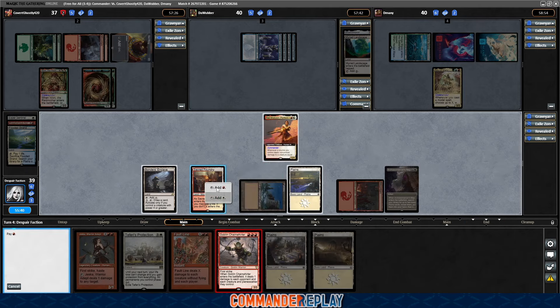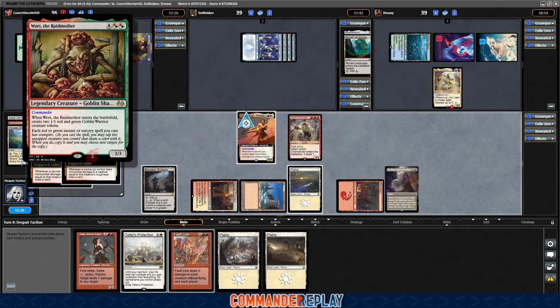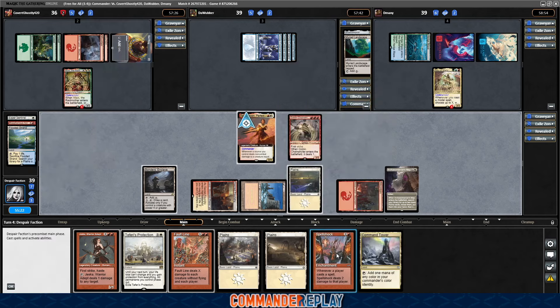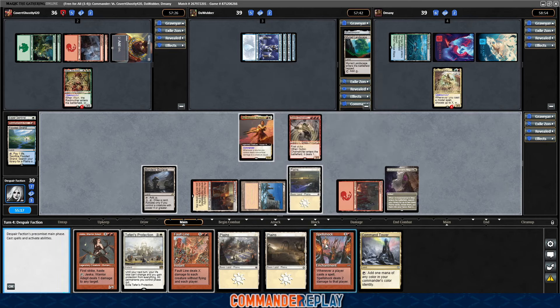Importantly, we caught that third red, so we're gonna cast this Goblin Chain Whirler, then watch these tokens get nuked — which will do a couple things. One, we're gonna draw some cards. Two, it's gonna keep them off that Conspire ability, at least for a minute, which I'm thrilled about. There's a Spell Shock — the sadist in me runs a Spell Shock in this deck, which I am excited about.